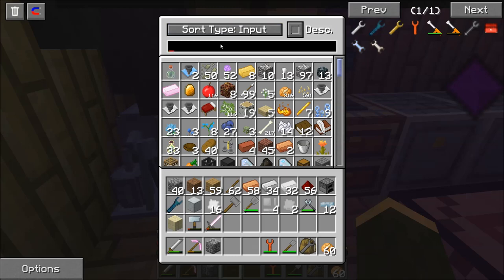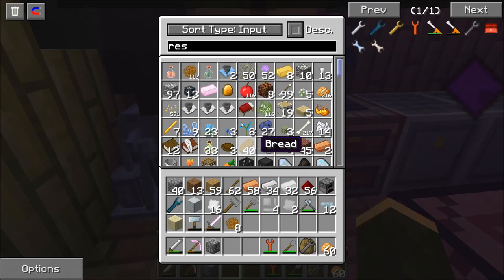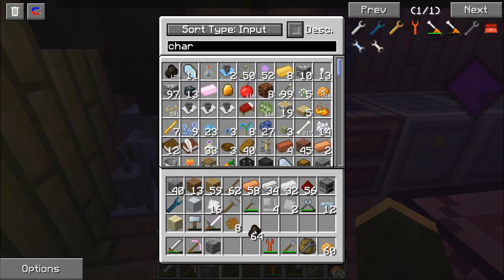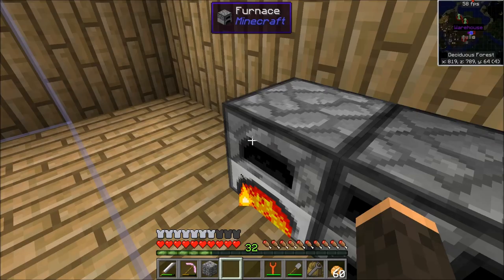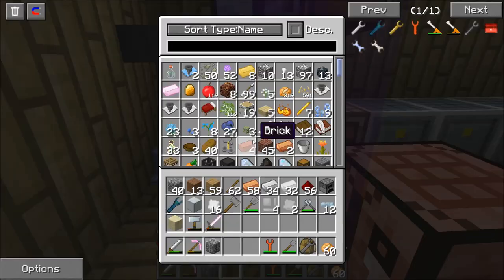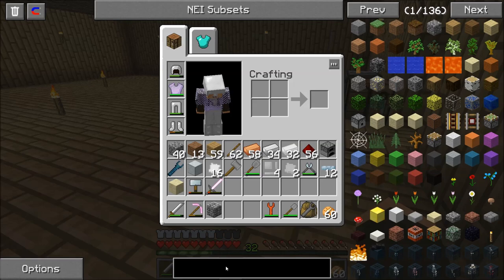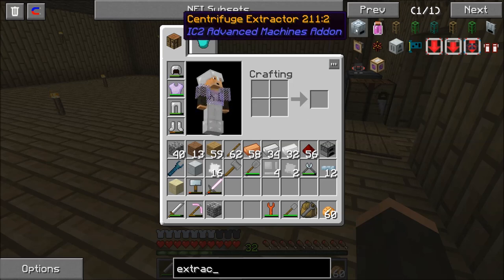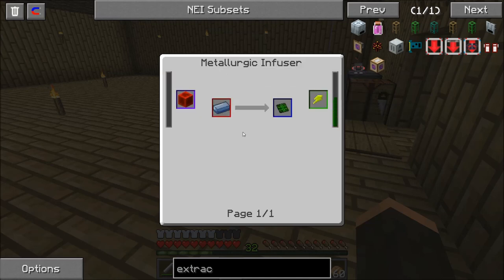Let's get eight more resin and some charcoal, and throw that in there to cook up. And next we need an extractor. We're going to need a basic machine block and a circuit — a long type of circuit.